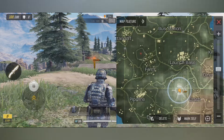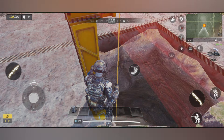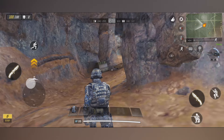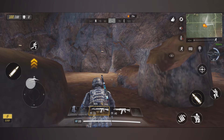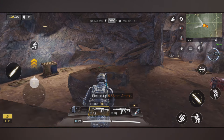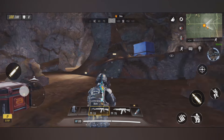PUBG Mobile is not the only game that has a secret cave — Call of Duty Mobile does as well, and it's right there on the map. You're going to slide all the way down to the very base of this cave and it's going to bring you to some very good secret loot that most people won't even bother getting to. There's a ton of different weapons and other items that you can relatively peacefully gather.